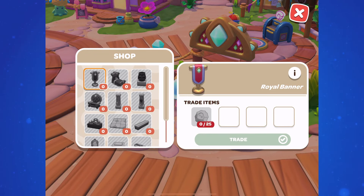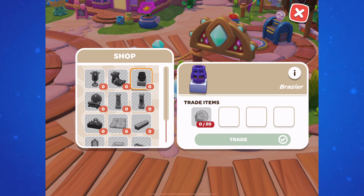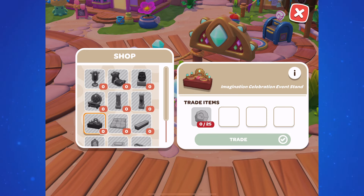At the event stand, we'll be able to get the Royal Banner for 25, the Royal Bed for 30, the Brazier for 20, the Royal Chair for 25, the Stone Column for 10, the Stone Scouts Column for 12, and the Imagination Celebration event stand — a miniature version of the event stand — for 25.